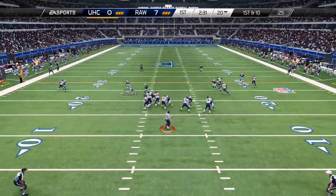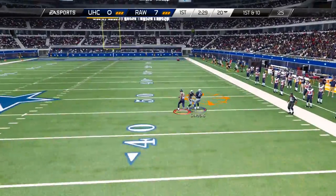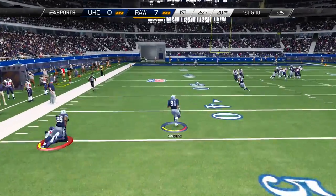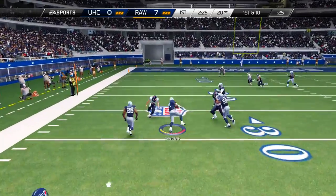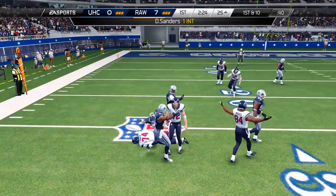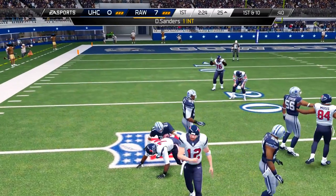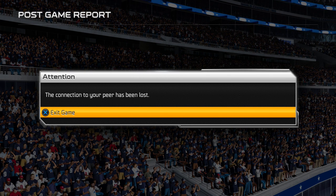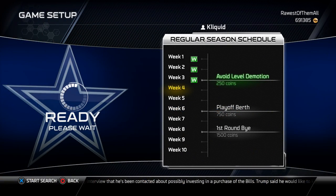On defense, first play of the game he tries to go deep with a fade route to Randy Moss, but Deion says no thanks and takes the interception, returning it to about the 25-yard line before getting taken down. And then — that's right — the rage quit, about five plays into the game. I get the win moving to three and oh.